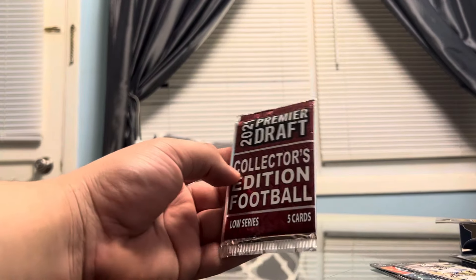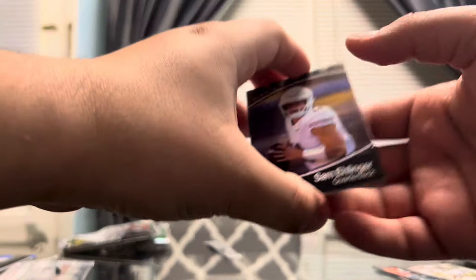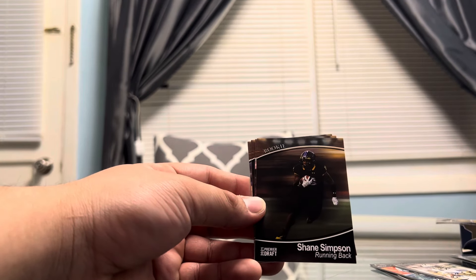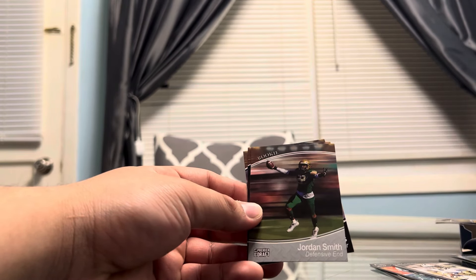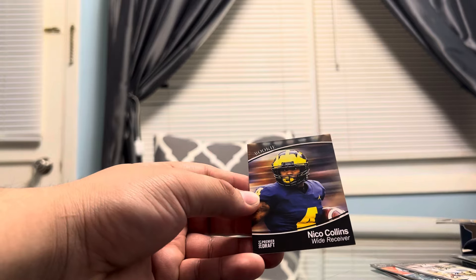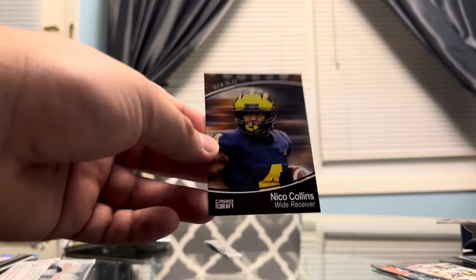Now we have the 2021 Premier Draft Collector's Edition. Sam Ellinger — I believe he's on the Colts, didn't really do much for the Colts. The color of these cards, some of them are so faded and dull, you can barely see the player, and I think that's messed up. That happened with me with the Kinkade in one of these random hangers you find at pharmacies and stuff. Jordan Smith, Daylon Hayes, and Nico Collins. Nico Collins is solid — doing good things with CJ Stroud on the Texans. Hopefully they go all the way next year; I really wanted to see them go to the Super Bowl.